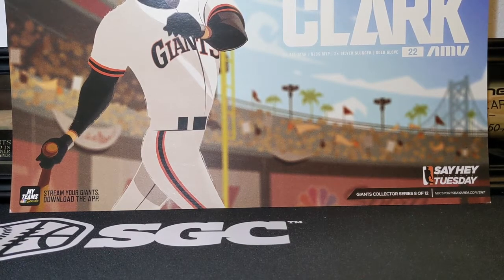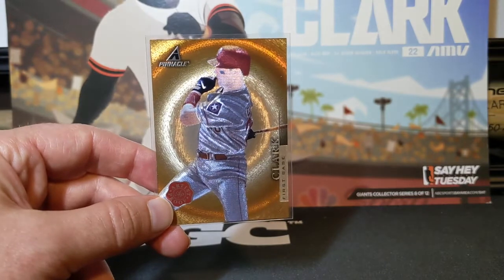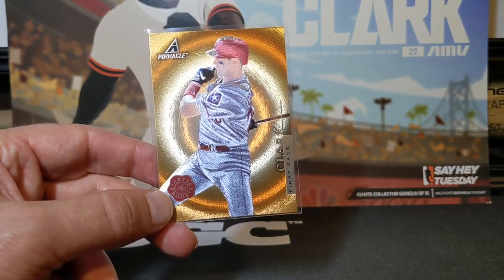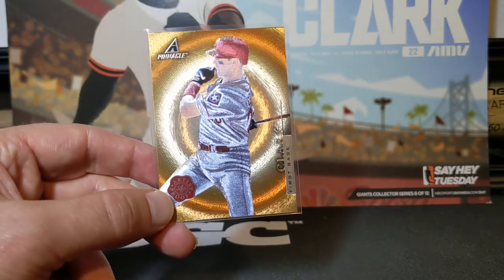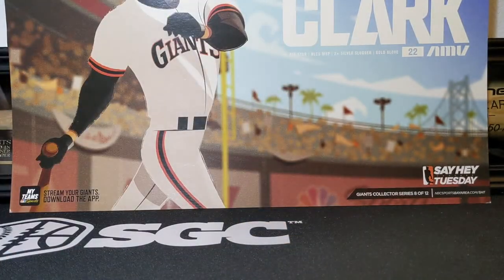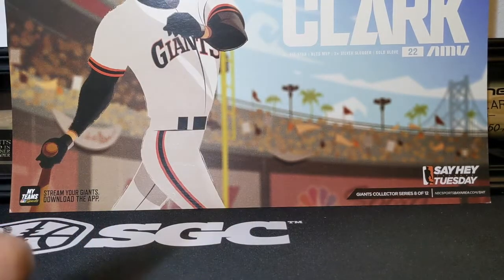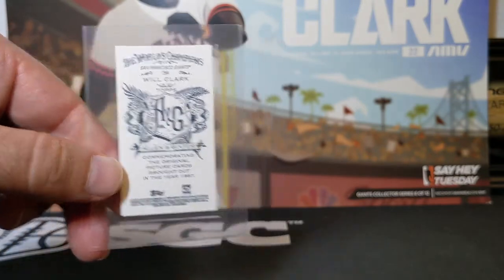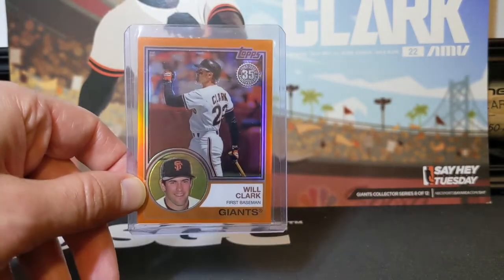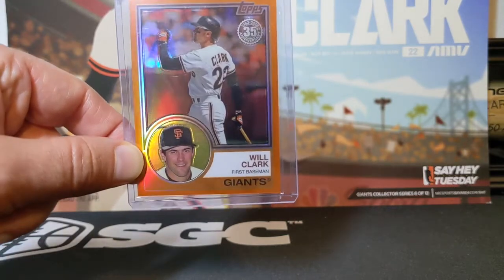And then one of the favorite cards I picked up in this order is the '98 Pinnacle Artist Proof. This one's got a gold diffractor finish on it. And you can see the Artist Proof stamp in the lower left. These are one out of every 39 packs. I got a 2013 Allen & Ginter Mini, and this one has the A&G back on it. And I got the 2018 Topps Chrome 83 Design Orange Refractor. This one's numbered out of 25 and was the last one I needed for the rainbow, minus the Superfractor, of course.